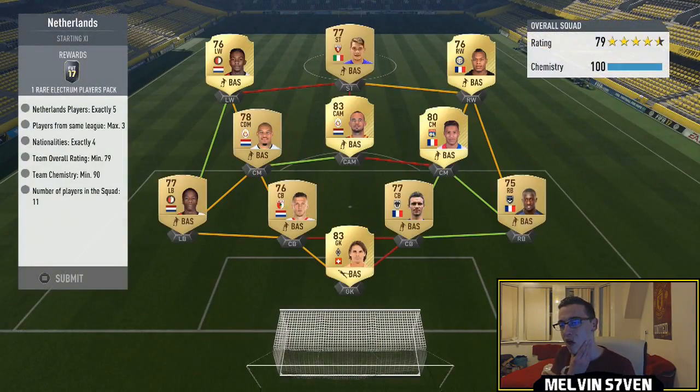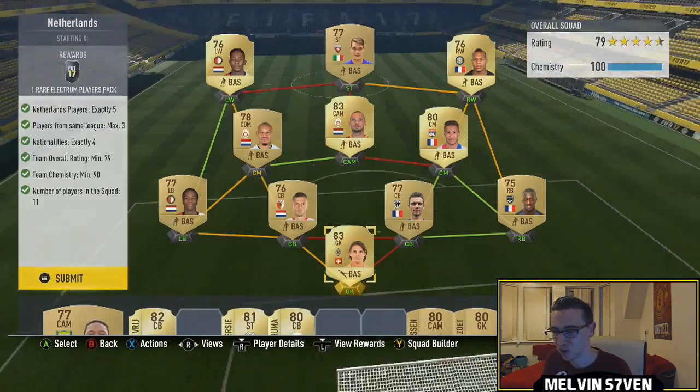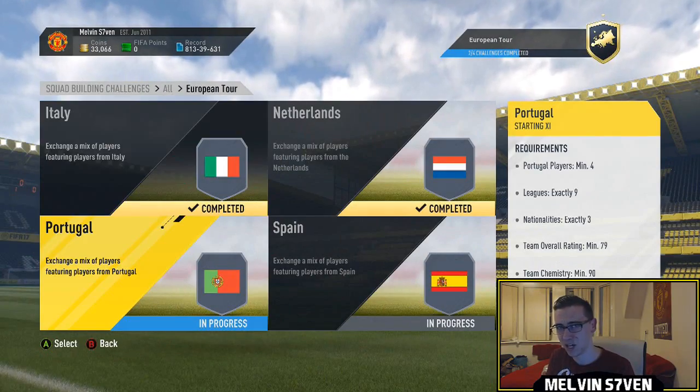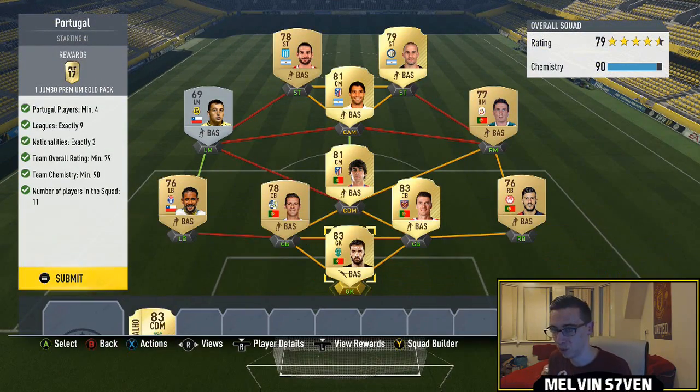Moving on, we've got the Netherlands. I've gone with five Netherlands players, which is what you need. Then I've gone League One on the side just to get the rating. We've got a couple of Calcio A players as well. It's pretty simplistic, to be honest — not much to it. You get a rare Electrum pack for that, which I think costs 30k, and that's all rare silvers and golds.